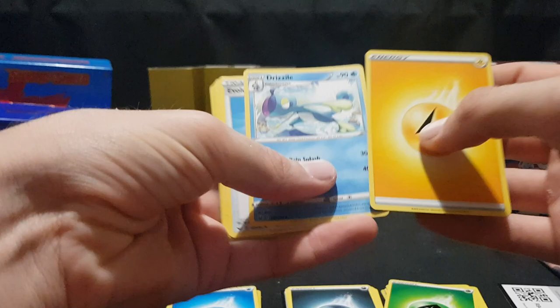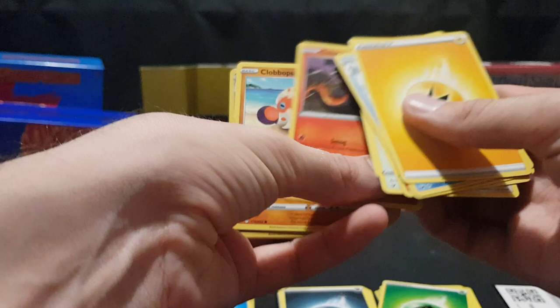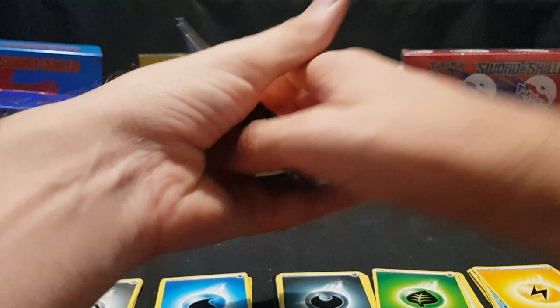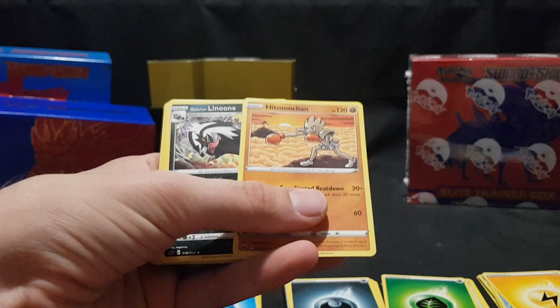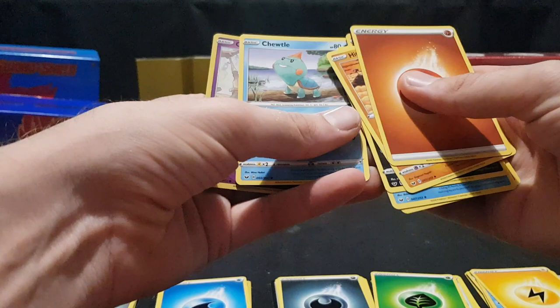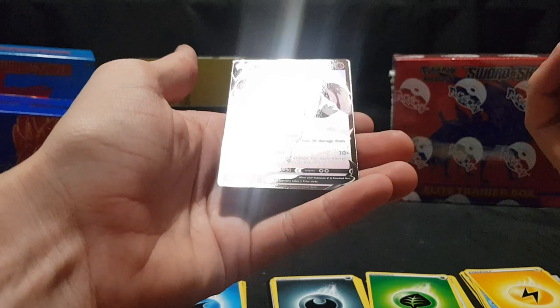Second last booster pack from this first Elite Trainer Box. We have the code card. Energy, Drizzle, Evolution Incense, Salazzle, Wooloo, Joltik, Salandit, Clobopus, Gastly. We have Drizzle Reverse Foil. And we have Snorlax. Last one from this first Elite Trainer Box. We have the code card. Energy, Hitmonchan — there is the other one from the set. Galarian Lunoon, Seaking, Sizzlipede, Yamper, Clobopus, Cottonee, Chewtle. We have Gastly Reverse Foil. And we have Indeedee V! Some great luck so far.